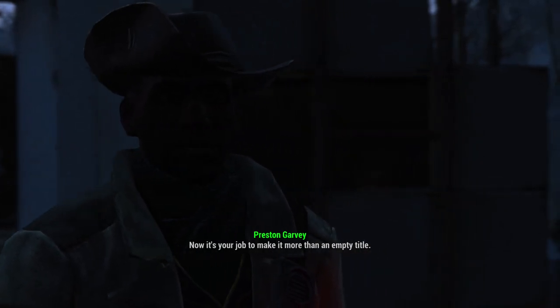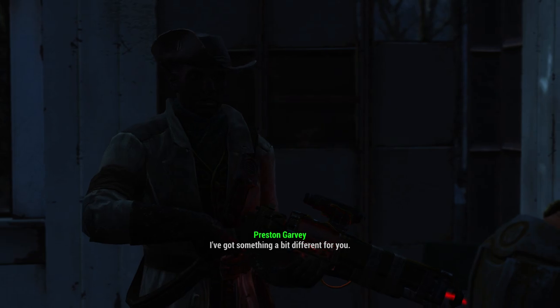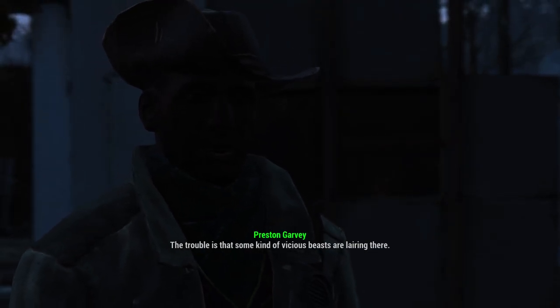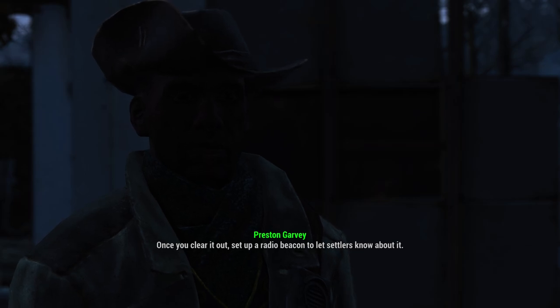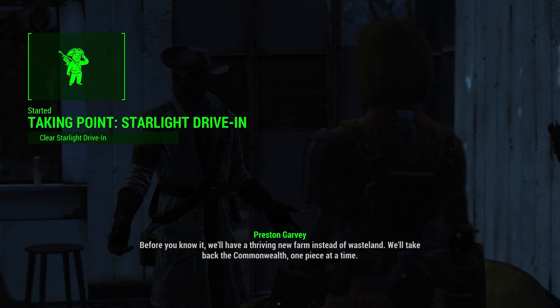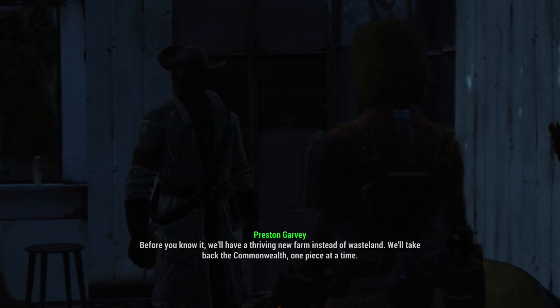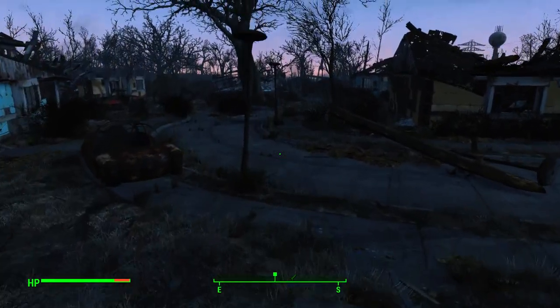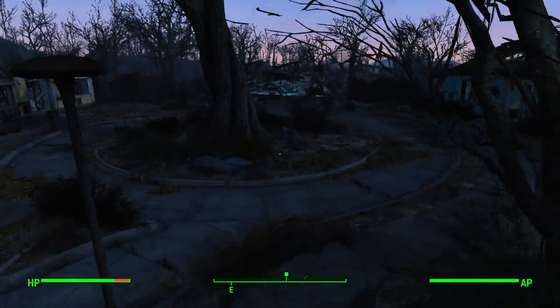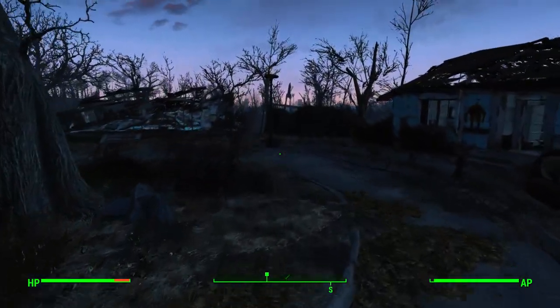Now it's your job to make it more than an enemy. I've got something a bit different for you. Our scouts have found a promising spot for a new settlement — the trouble is that some kind of vicious beasts are lairing there. Once you clear it out, set up a radio beacon to let settlers know about it. Before you know it, we'll have a thriving new farm instead of wasteland. We'll take back the Commonwealth one piece at a time. So basically for the longest time he's going to tell me to do lots of stuff, and he's one of the four factions that just doesn't want to kill everyone else.